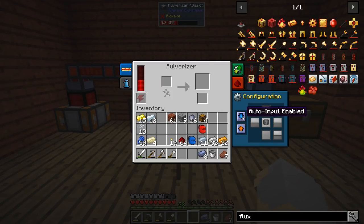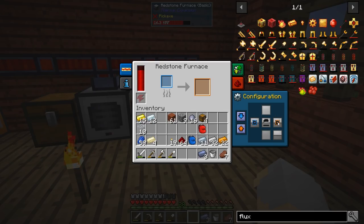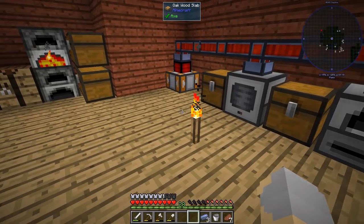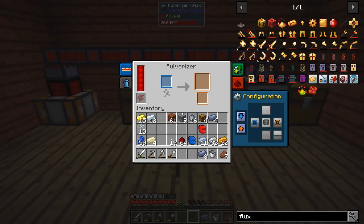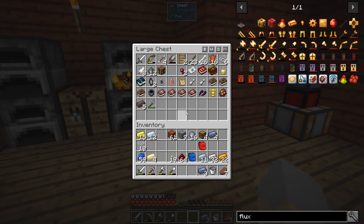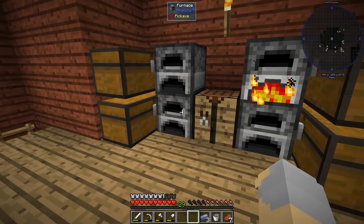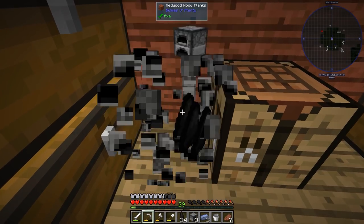Let's make some of these Leadstone Flux Ducts — one, two, three, four, five, six. We need to configure these: auto input from that side, output to this side, and this one auto input as well. Basically anything that goes in here will go into the Pulverizer first, then into this chest, get sucked into the furnace to be smelted, and sent over here. That's essentially the whole idea. For example, if we take this lead ore and toss it in here, it'll get sucked into the Pulverizer, turned into lead dust, sent into this chest, and each one will smelt into two ingots. Basic ore doubling is up and running.